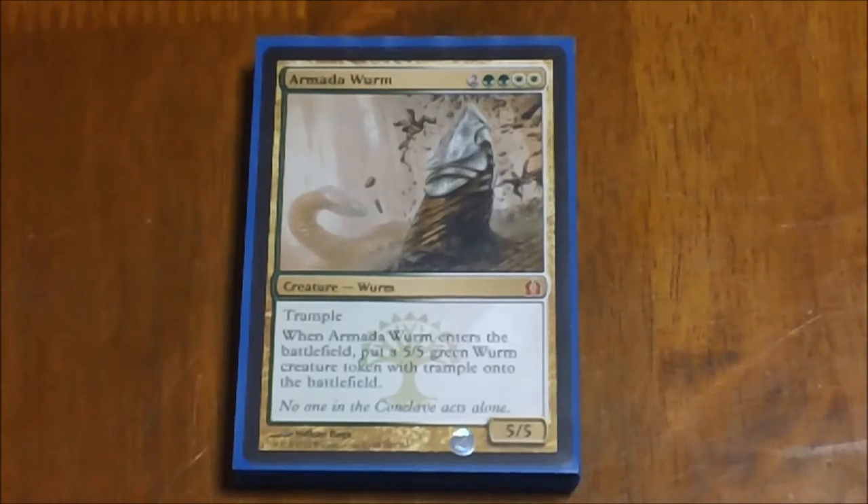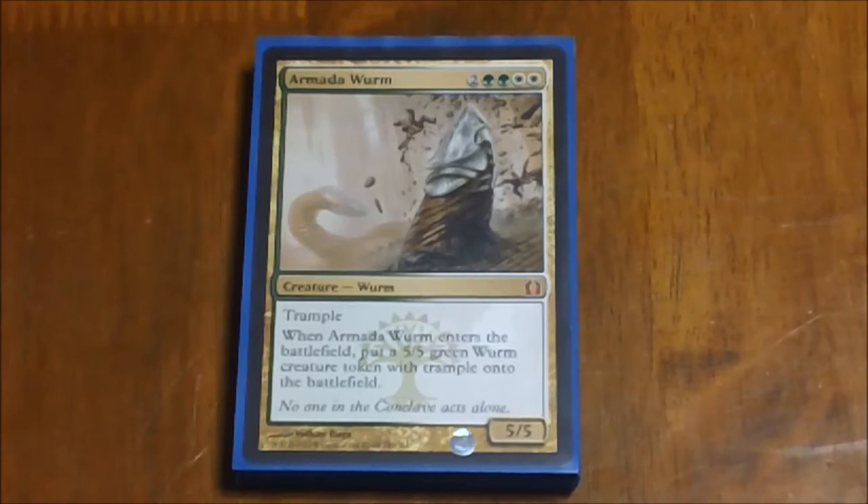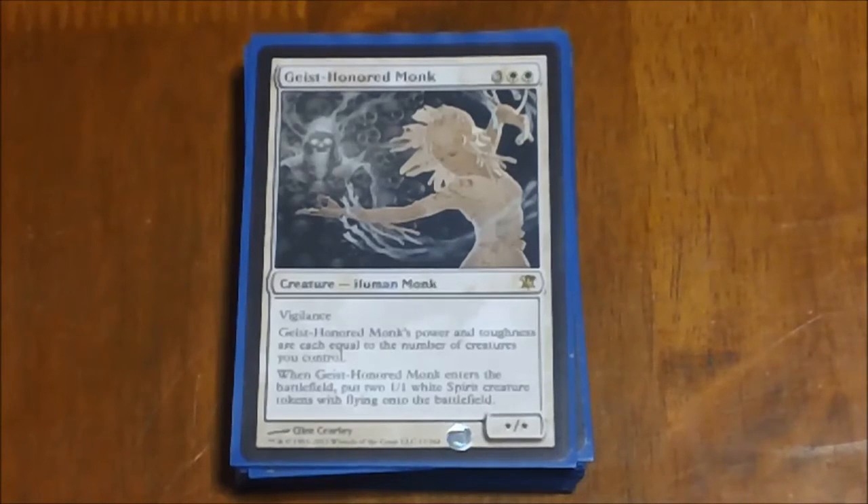For our creatures, this deck is actually surprisingly light on creatures for the amount of tokens it puts out. Most of these are token-producing creatures, and most of our spell cards — sorceries and instants — were all token-producing as well. We start off with Armada Wurm — basically it's a pair of 5/5 wurms with trample. Again with our doubling cards out there, you get multiples of that token when it comes into play. Next we have Geist-Honored Monk — another one that's kind of slow. It is one of our biggest creatures and gives you an X/X where X is the number of creatures you control, and has Vigilance. It also puts two 1/1 spirit tokens with flying into the battlefield when it enters.